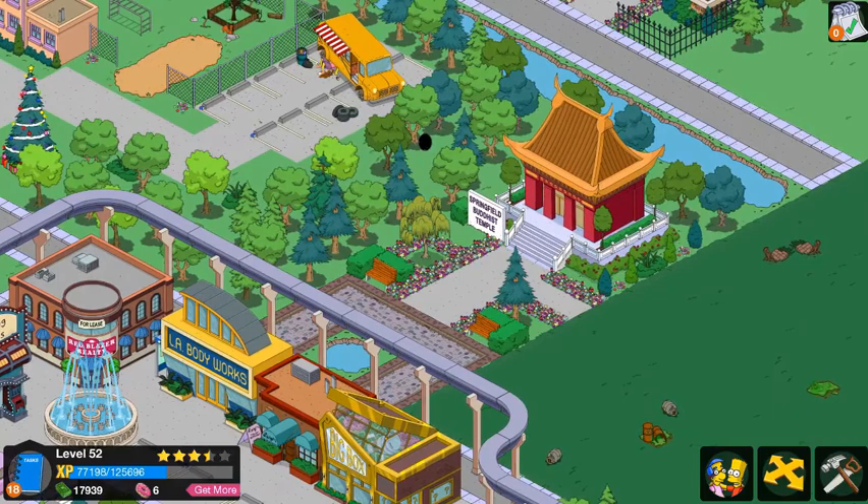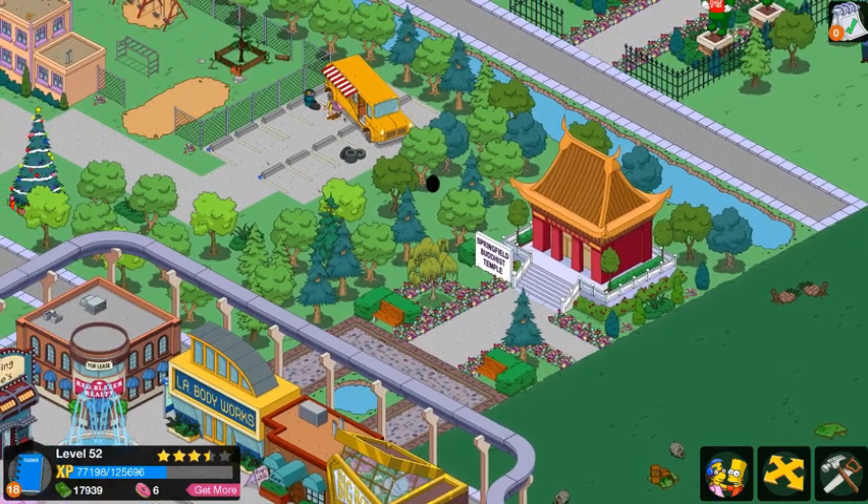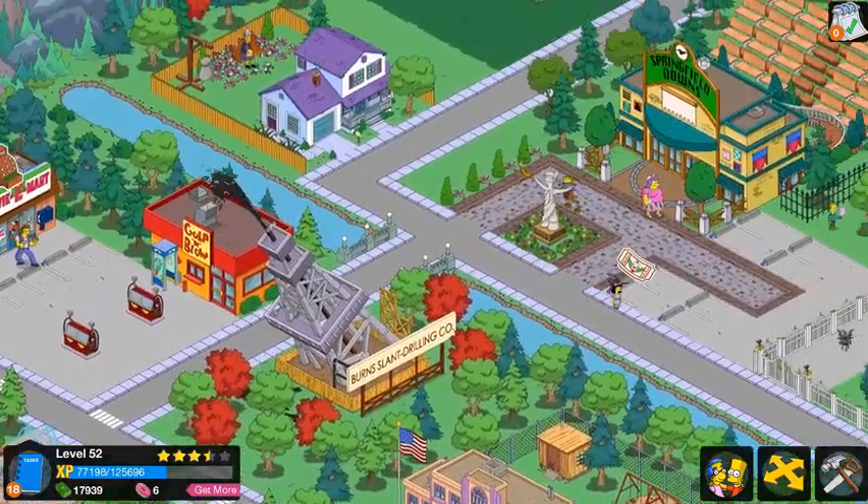Then you have the Buddhist temple with a little walkway, and over here I'm going to make more forestry and stuff. You have a little Buddhist temple, and then you have a black hole — I had that one thing, let me check that.